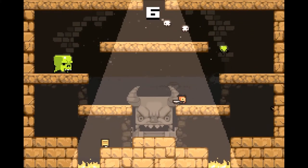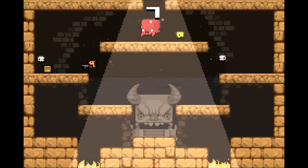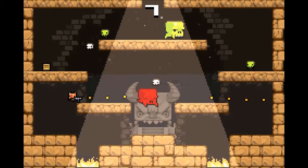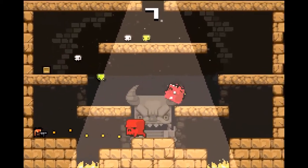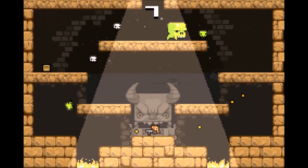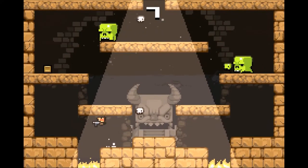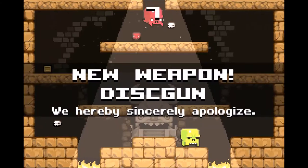Apparently I'm close to unlocking the next weapon. I tried to stop that from happening — didn't do it. Things are back to normal for right now. And I killed myself. New unlock, new weapon — the Disc Gun. We sincerely apologize. That was cool, that was awesome.